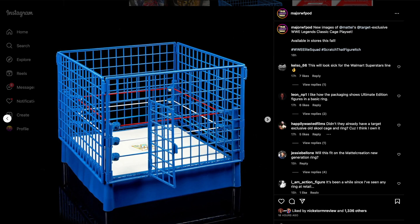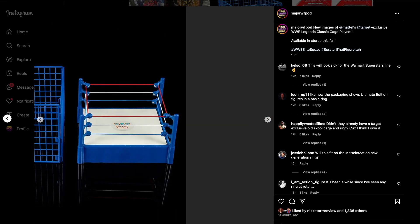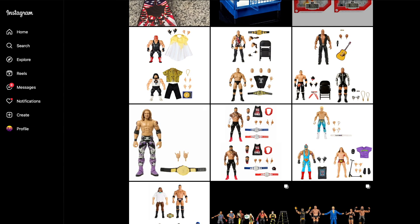The last reveal is a re-release of the Target exclusive WWE Legends Classic Cage set — the blue cage. It's solid, though it's for a basic ring, which is a downside. But if you want the blue cage, this is an affordable way to get it — probably around 30 bucks at the store, maybe 40 at the most.